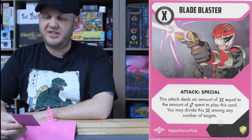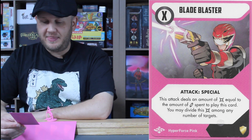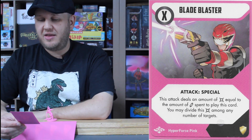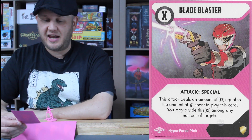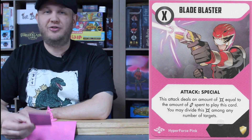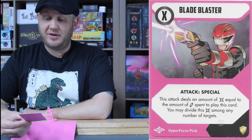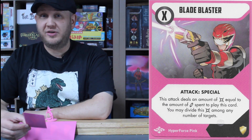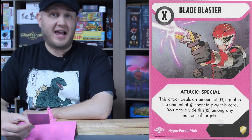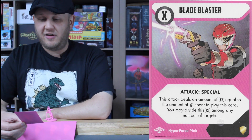Lastly, the standard issue sidearm: an X energy Blade Blaster, attack special. This attack deals damage equal to the amount of energy spent to play this card, and you may divide this damage among any number of targets. It's exactly like the Blade Blasters from Mighty Morphin Power Rangers — same effect, just with Hyperforce Boom comic artwork. You need to adhere to the guard rule, and the more energy you pump in, the more damage it does.